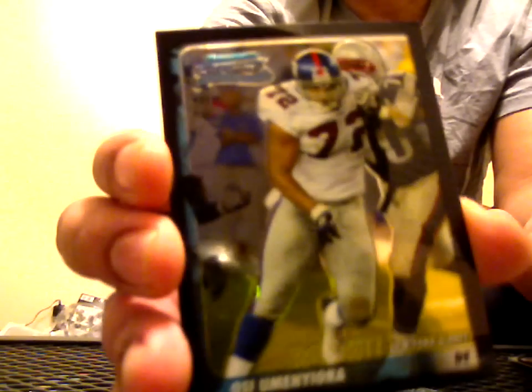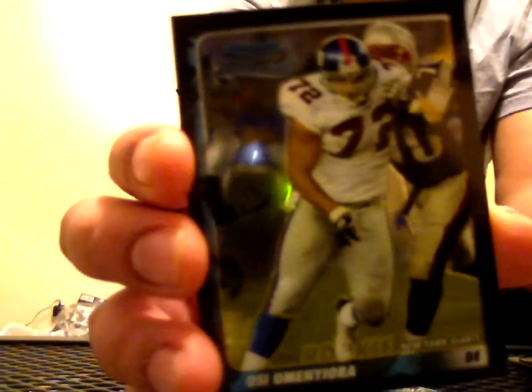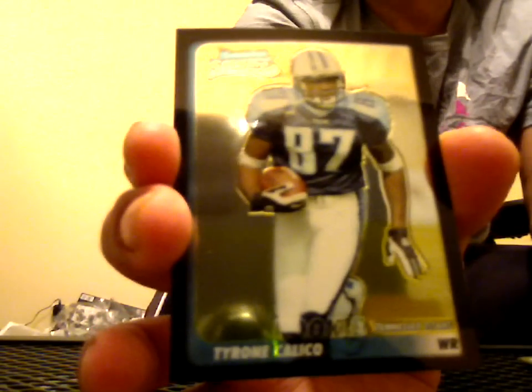Here's an O.C. Yominyura rookie. The cards have been getting a little better here in the second half of this box, so let's see if we can finish strong. David Carr, Jerry Porter. Here's a Tyrone Calico rookie - hey, he was on the Titans for a few years. There's so much potential with some of these NFL athletes and they never really turn into anything. Amani Toomer, Anthony Thomas, and the rookie will be a Kelly Washington.